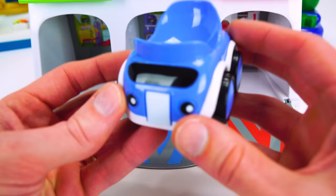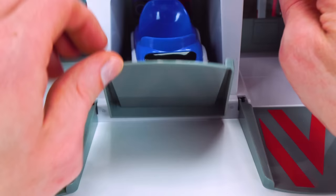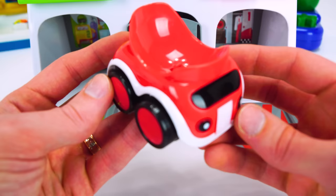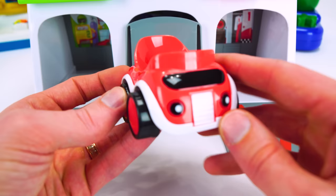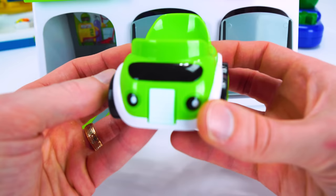First up is the blue car and it goes in the blue garage. There we go. Let's close the door. We got two more cars left. Next up, what color car is this? Red. That's right, it's red, and it goes in the red garage. And finally, we have the green car. The green car goes in our green garage here.